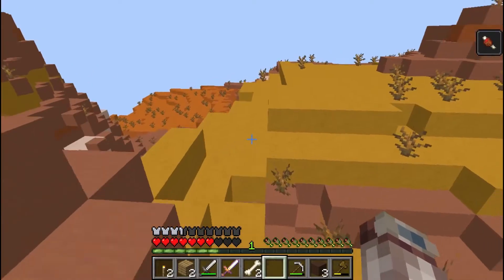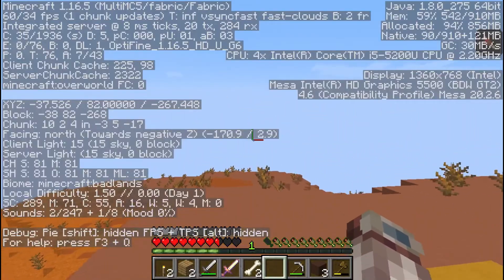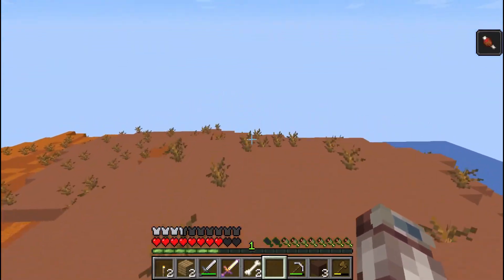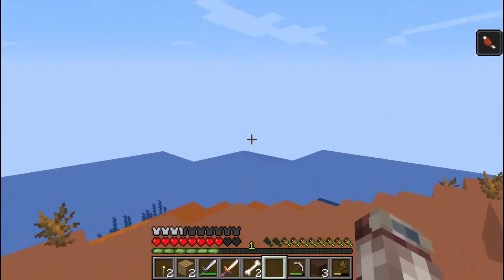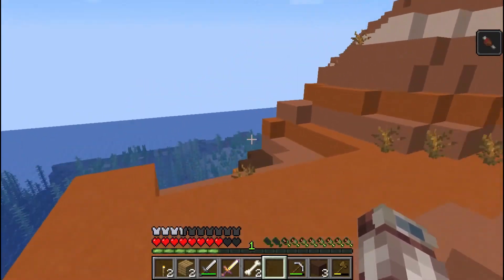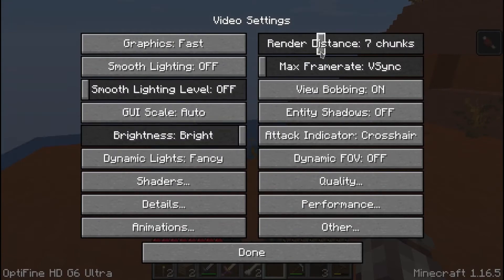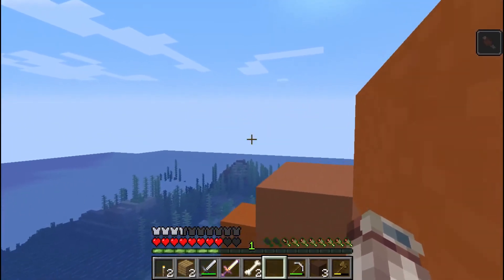I'm going to wander out this way, see which direction we're headed — we are headed north — and I'm going to see... we should probably be on an island because of the mooshroom biome, that would make this an island. So I doubt I will find any other land, but let's turn our render distance up a few chunks and see if we can find some land out there.